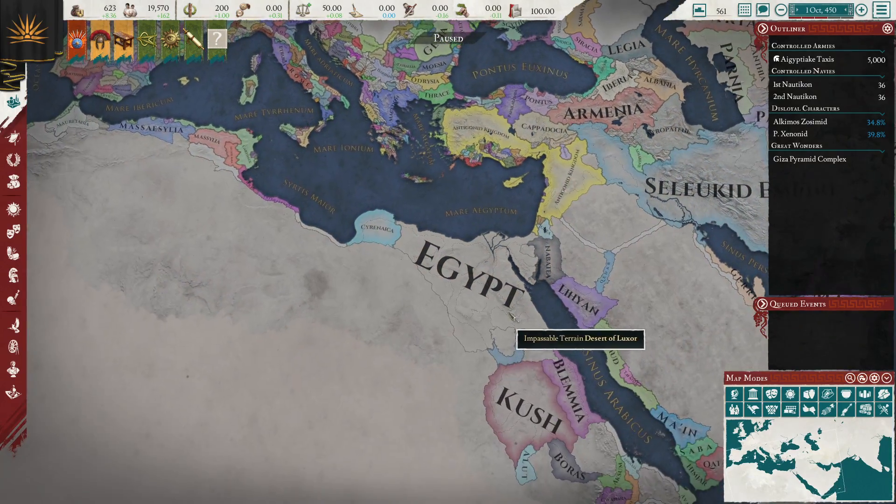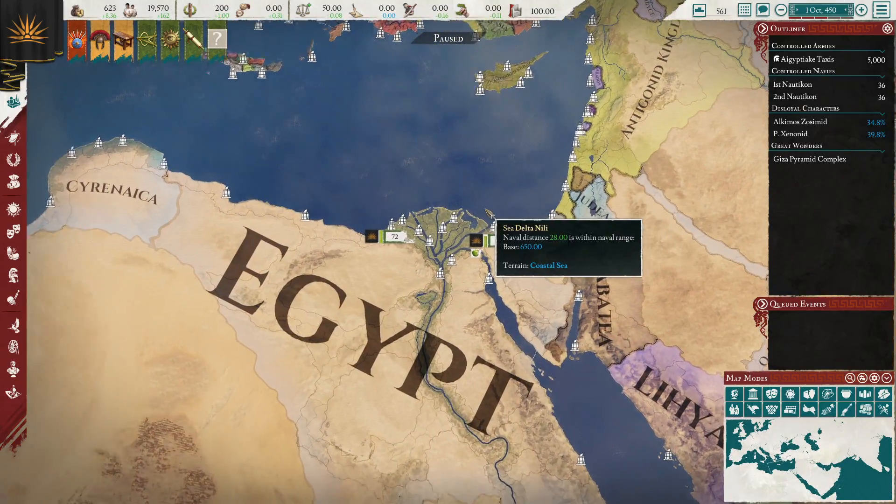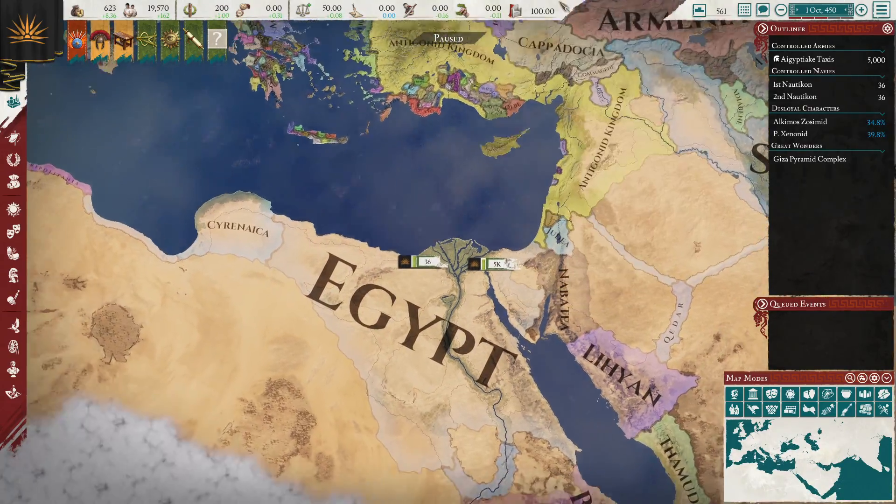Hello everyone and welcome back to Imperator Rome. I'm Lord Foran, this time with another country guide — this one is one of my favorite ones: Egypt.